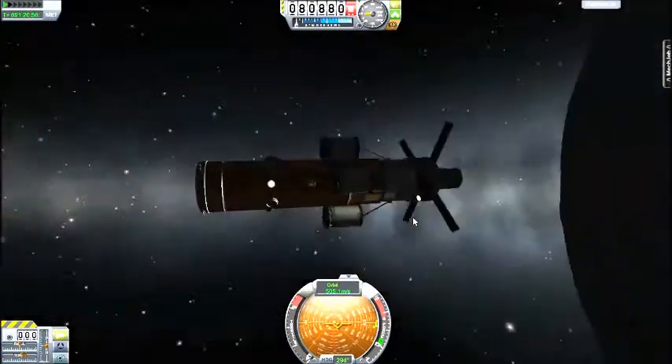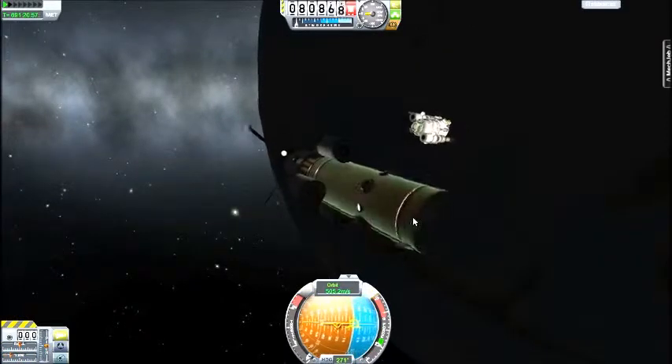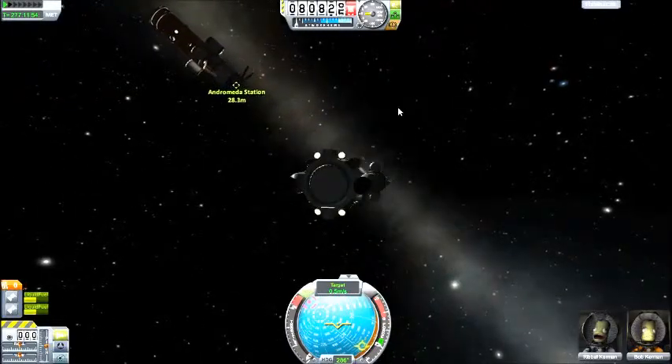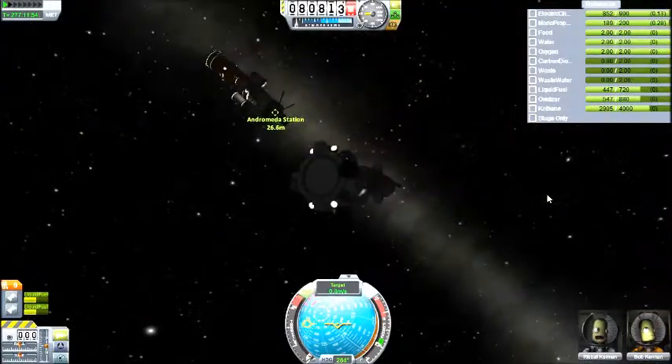It was a pretty long docking — I almost cut it out, but kind of left it in because it gets across how awful this is to dock. It is on the dark side of the planet, but there are tons of lights everywhere, so I'll probably boost the brightness. I've put lights on the station so it should be fine.